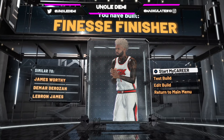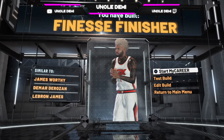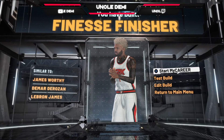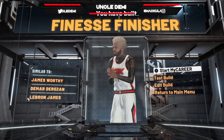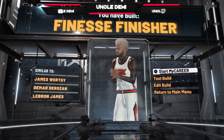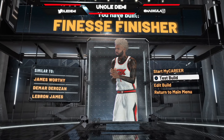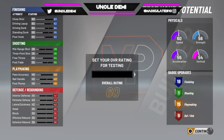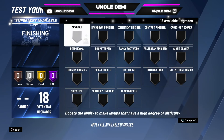LeBron James? They're trolling. LeBron James is a finesse finisher? How, when, what year — maybe when he's 60? They got DeMar DeRozan and LeBron James as finesse finishers, and James Ruddy. All these guys are really, really good finishers at the basket. DeMar DeRozan and LeBron James finish above the rim. But I don't know what the developers are thinking when they put these builds and the name together with actual NBA players. Anyway, go ahead and get this to 99 LeBron James — a finesse finisher. You got to be kidding me.